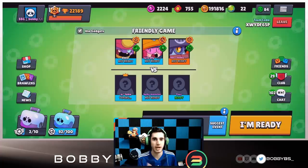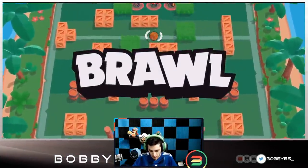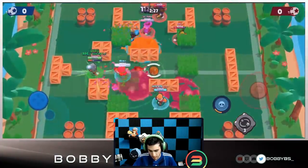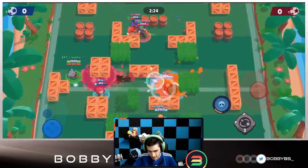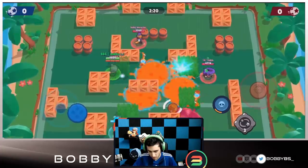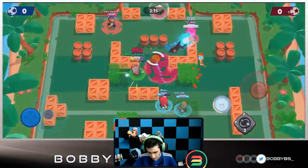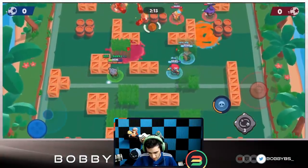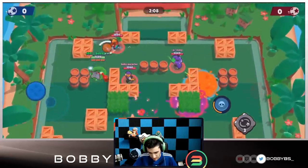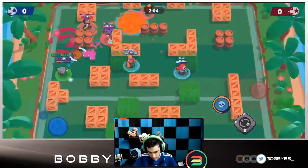For the final game we have a control-based comp: Barley, Gene, and Nita. The first comp was tank-based for rushing in and winning quickly, but this one is far more control-based — slowly working your way up and gaining position. We try to get onto this Barley, try to pinch Toma. Their comp is very similar except they have Shelly instead of Gene, but I'd still recommend Gene.